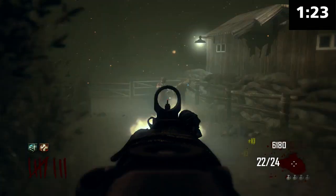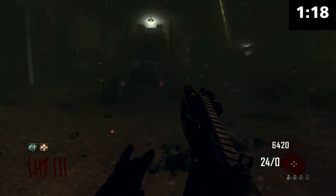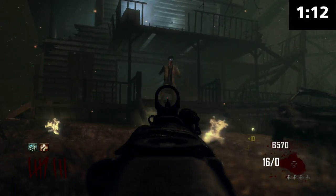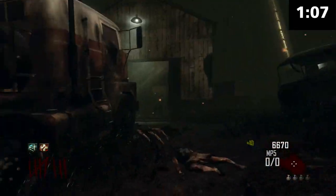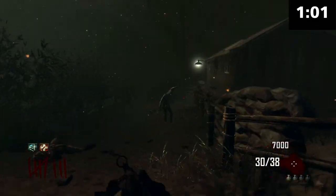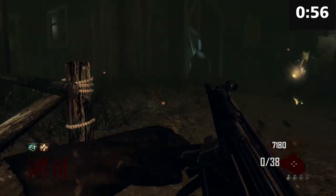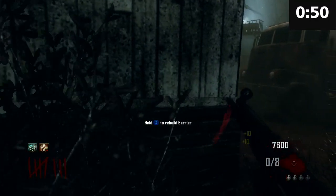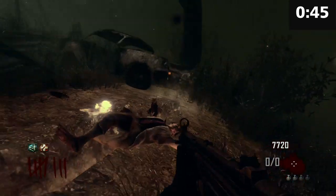We got two nukes in a row after saying we didn't get one at all, and they were just at the worst freaking time — at the end of the round killing like five zombies, and then a second one way before the start of the next round. It started flashing and I got panicky and touched it. Down to the MP5. What's the time looking like? One minute left. I don't think we're going to do it, guys — unless we get an insta kill or nuke. Someone give me the insta kill or nuke — or both!